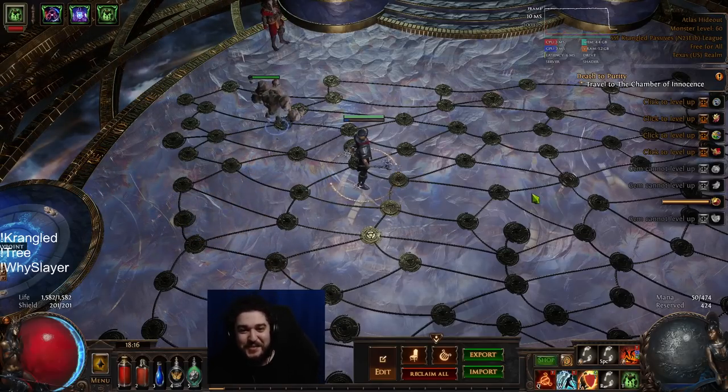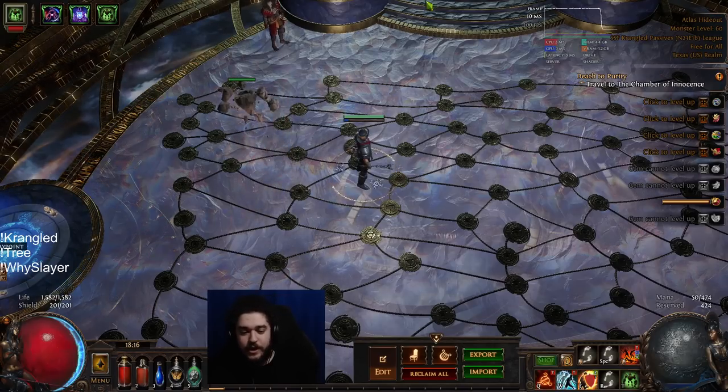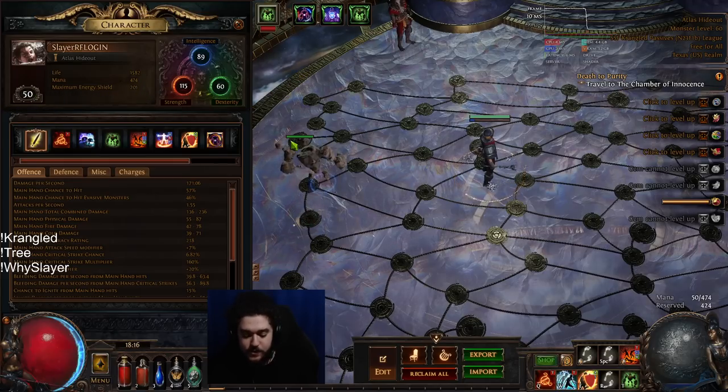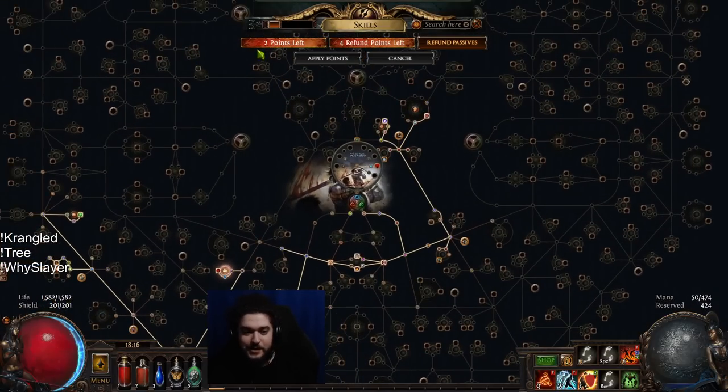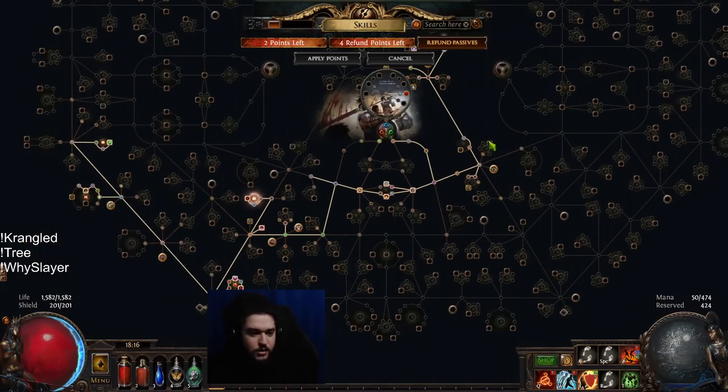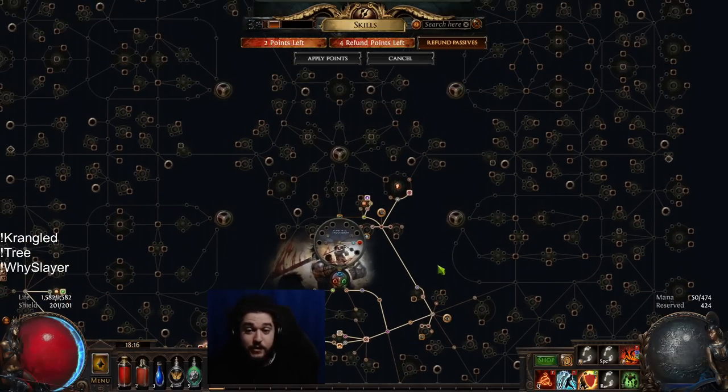Welcome everybody, it's been a while. Today I wanted to update you guys on what I did for the Krangled event. For those who don't know, it's the event where all the passives on the tree are hidden and randomized, but everyone's on the same seed. We ended up playing a build called Righteous Fire.